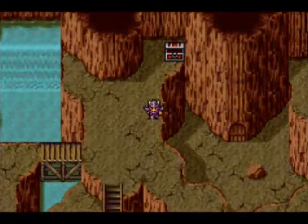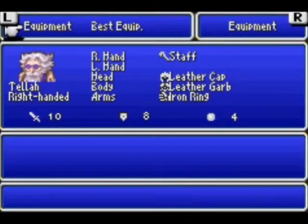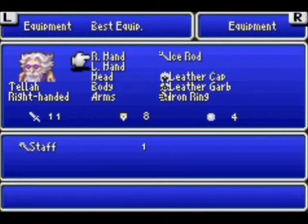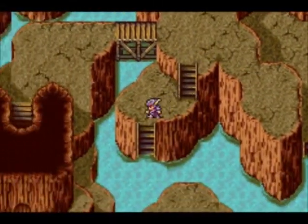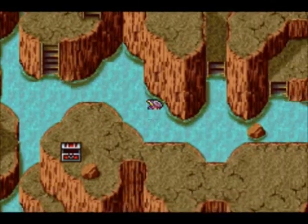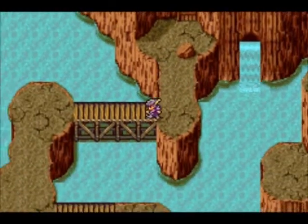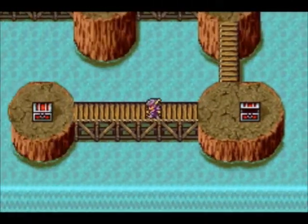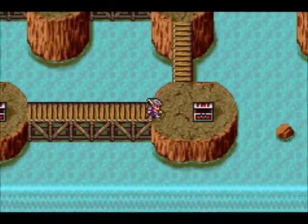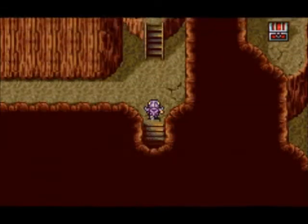We can grab the Ice Rod, which is a very good piece of equipment. We're going to give that to Tello because he has a staff — use it as an item and it will cast Blizzard. I think it also boosts the power of his Ice spells, although that might just be Final Fantasy V, I really don't know. We can also head down to the right to grab 580 Gil and a Bomb Fragment. Bomb Fragments and items that cast spells I really don't use at all, so more than likely I'm just going to always sell them.